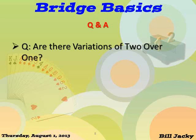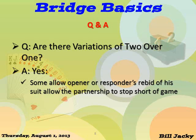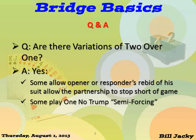Are there variations of 2 over 1? Yes, there are. Some people who play 2 over 1 allow either opener or responder's rebid of his first suit to allow the partnership to stop short of game. Most of the variations apply only to the responder's rebid of his first suit and it is typically a minor suit. Another variation — one which we'll talk about shortly — is whether 1 no trump is forcing or semi-forcing. You have two choices and we'll discuss that in the next session.